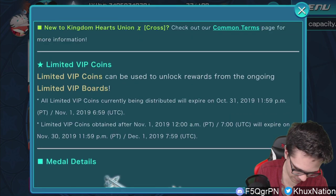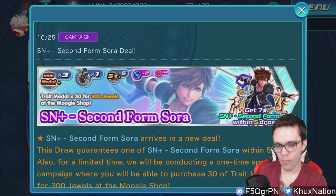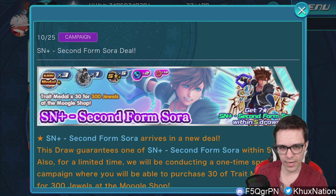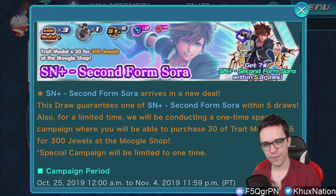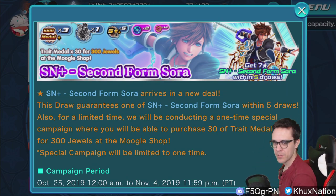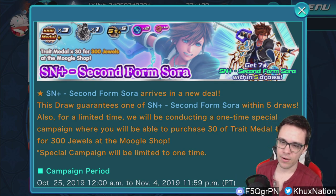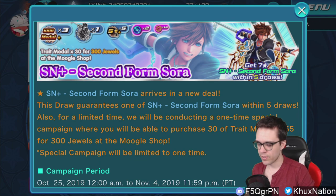We currently have a new metal in the game: Supernova Plus Second Form Sora. I'll tell you right now that this metal is definitely one they should try and chase for, and it definitely helps that it is finally back to the five mercy pulls and not the ten mercy pull shenanigans they've been doing recently. That's a good thing, and it's definitely going to be meta for sure. I highly recommend you get this if possible.